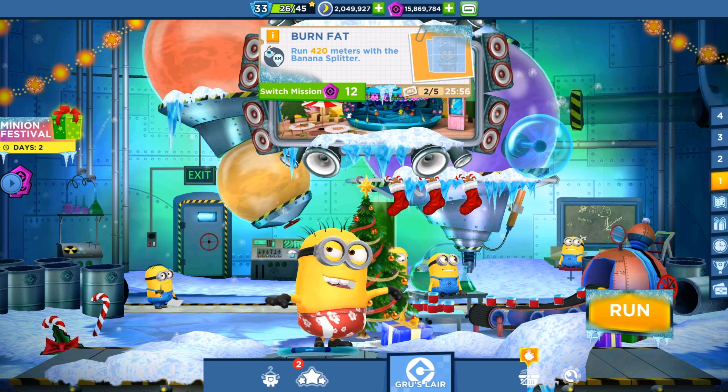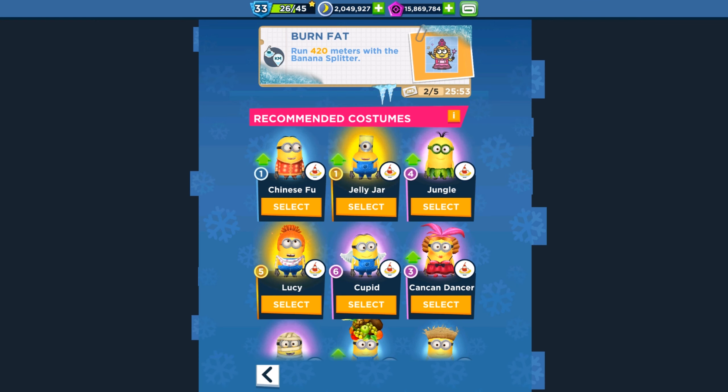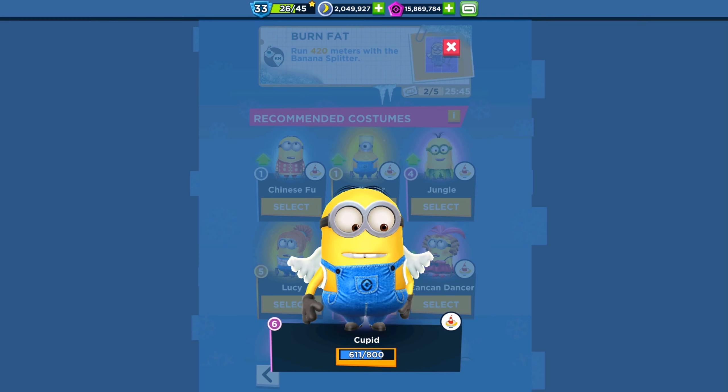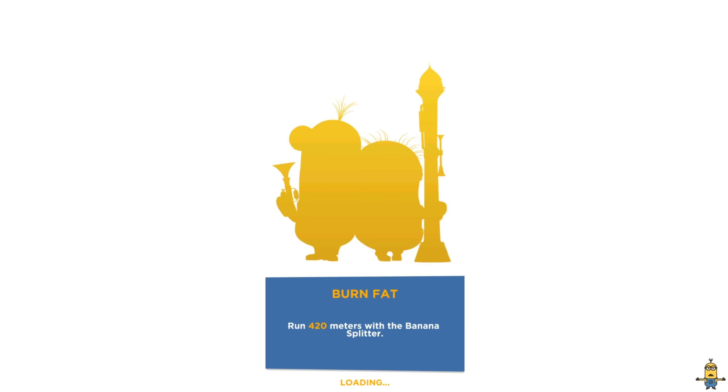Run around 420 meters with the Banana Splitter. The available minions are: the Chinese Fool, the Jailager, the Jungle, Lucy, and Cupid Minion. Let's choose the Cupid Minion for this mission.